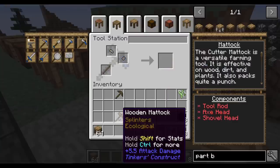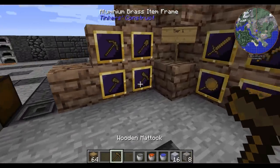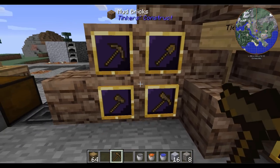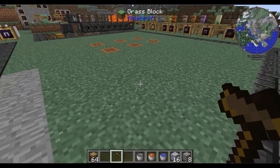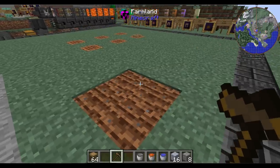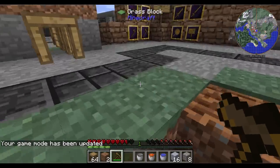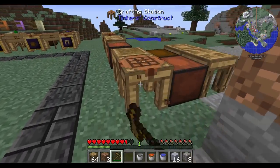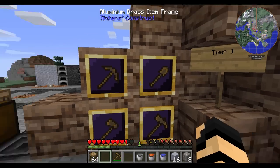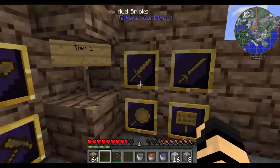Not quite everybody is aware what a mattock does — it's essentially a cross between a hatchet and a shovel, as well as a hoe. If I hit right-click on dirt, it will hoe it like a garden hoe. And if I dig, it'll dig like a shovel. It also works on wood, just like an axe. There are also other weapons which I'll get to in a moment.